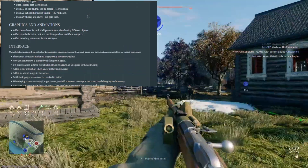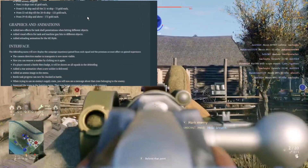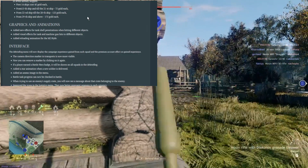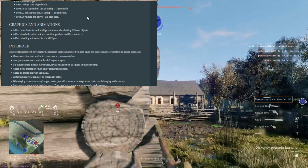Next we have graphics and animations. They added new effects for tank shell penetration hitting different objects, and visual effects for tank and machine gun hits to different objects. They also added a reload animation for the M2 — let's check that one out.